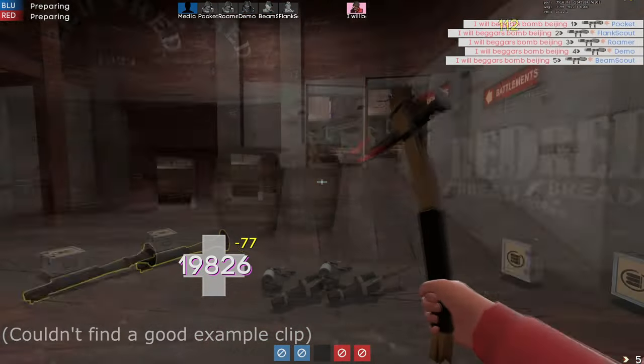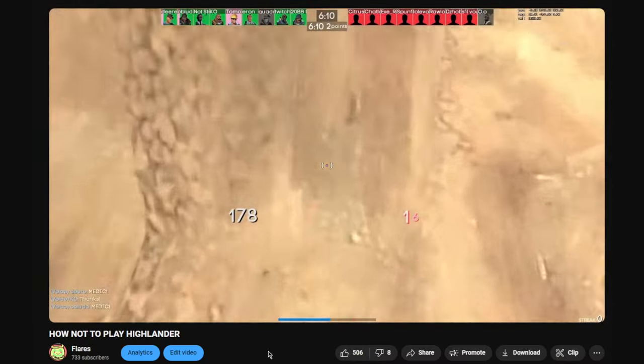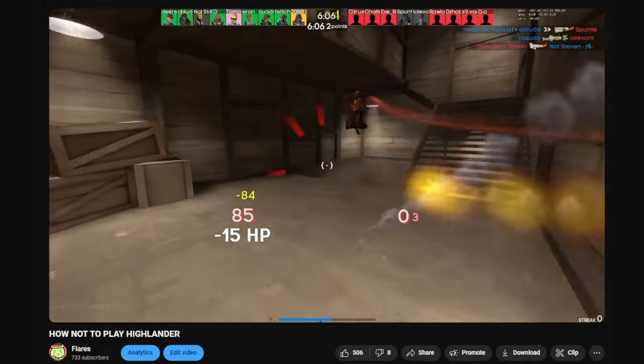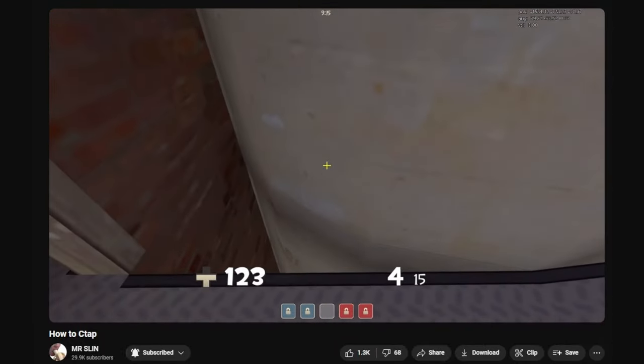Self-damage is a big factor for Soldier, especially in tight spaces where you're already really close to your enemies. Although it's not a common situation that you can just walk up to enemies and only take 18 damage. I didn't touch on a lot of the obvious techniques like wallshots or air strafing, as I wanted to shine more light on the lesser-known ones.